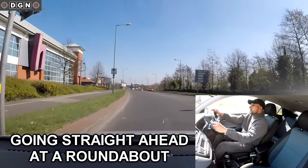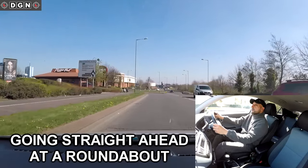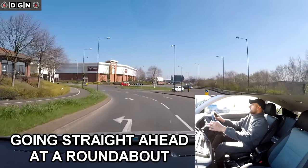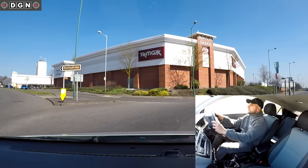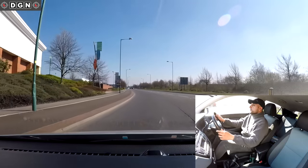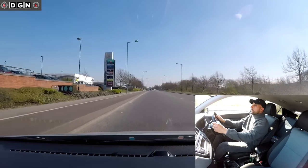At this roundabout going straight ahead, second exit. Looking at road markings - I can't use the left lane for straight ahead here, so checking mirrors, moving into the right-hand lane, cancelling my signal, selecting gear two, entering the roundabout keeping to the right. Then checking centre mirror, left mirror, signal left, and it's safe to move over to the left. It's really important to look out for road markings.